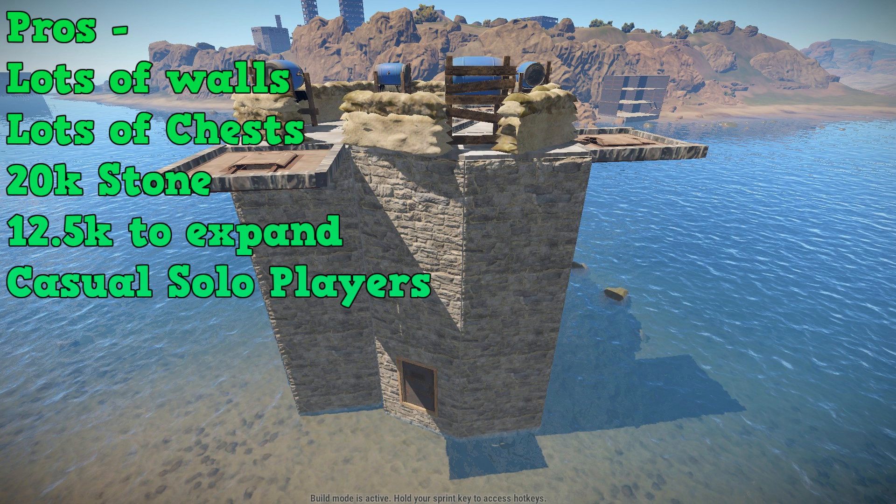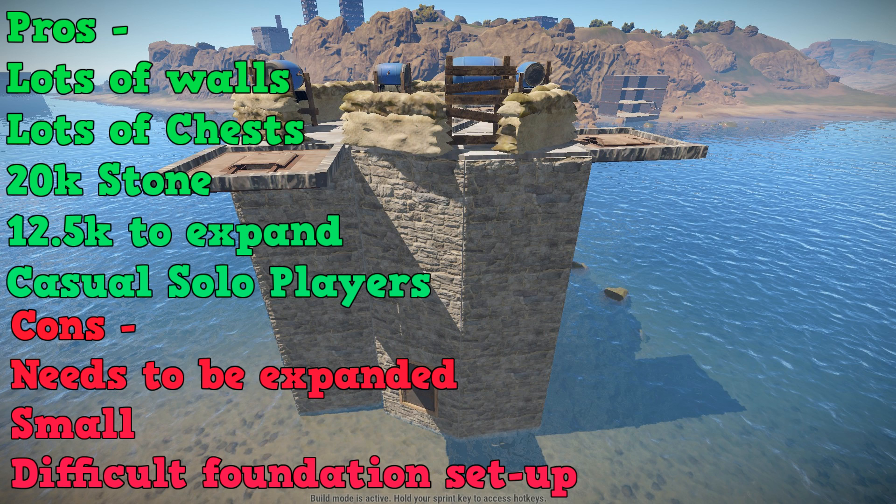It's meant for casual players, so any casual players out there — it suits your needs. You'll be able to start with that little 1x1 and work your way up. For cons: this thing needs to be expanded — you can't just leave it at the ninja star expecting not to be raided. It is generally a small base, so this might be able to hold 2 people, probably won't hold 3. Lastly, it has a difficult foundation setup, so you might want to set up an exterior 1x1 to practice before building this one.